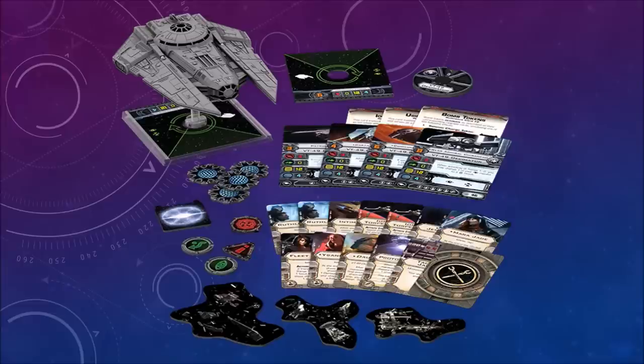It comes with what looks like bomb tokens, and along the bottom there appear to be some sort of obstacle tokens, oddly shaped as they may be.